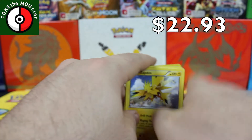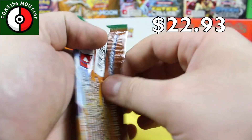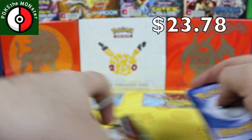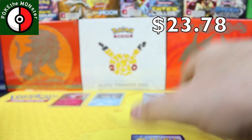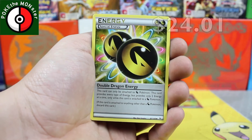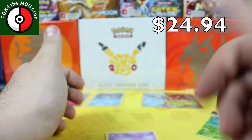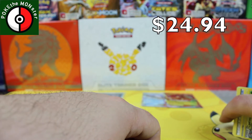Last pack — the second Roaring Skies. Come on, Mega Latios, don't fail me. We got a Gallade Spirit Link, an Electrode, a Double Dragon Energy, reverse holographic is a Cascoon, and our final rare card is a Bandit. I'm done. I hate the bandits — why do I have to get a freaking Bandit? Out of all the cards to get.